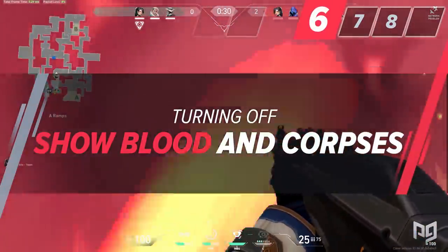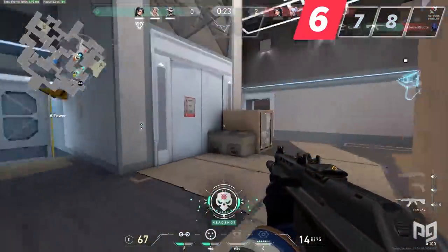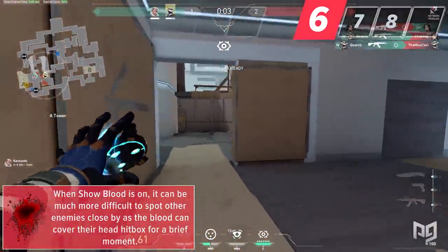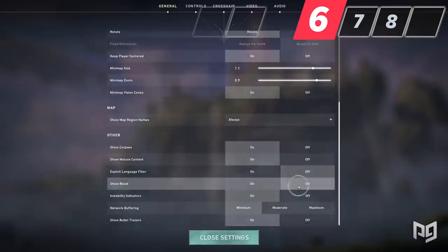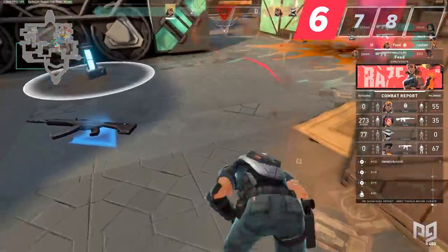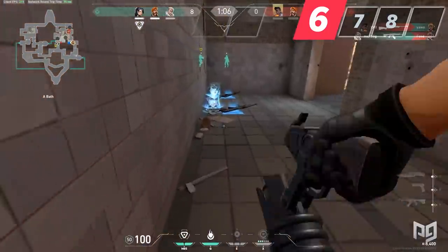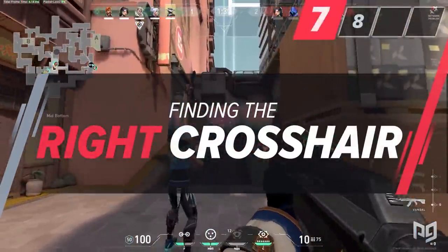Who doesn't love the satisfying look of blood when you land a headshot? However, this guide is meant to remove potential distractions. When you land a headshot with show blood on, it can be much more difficult to spot other nearby enemies, as the blood can briefly cover their head hitbox. Make sure to turn show blood off so it can better help you secure multi-kills. Additionally, turning off corpses will replace bodies with holograms, which is specifically helpful when playing Sage — it makes it much easier to identify where teammates died and find that resurrection target.